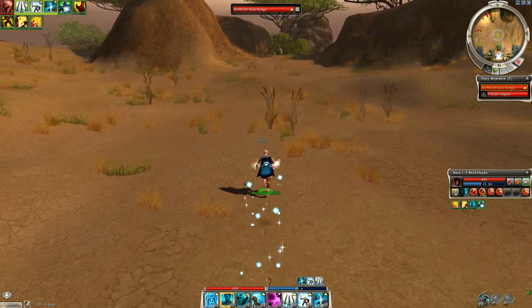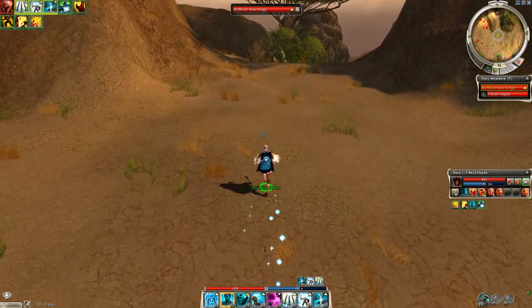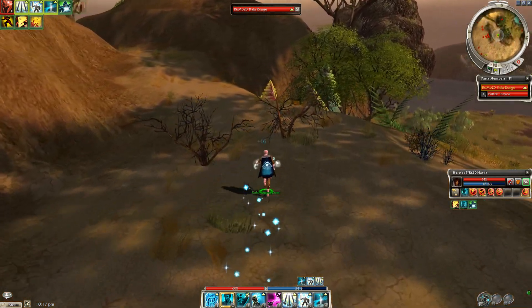So when you enter the area, cast the bonds on yourself and use your shout hero to give yourself a speed boost and run to the farming location. You just want to run around this way so you're not going to aggro anything on your way there.